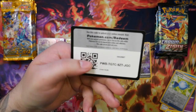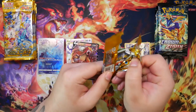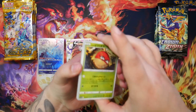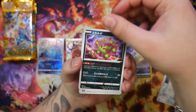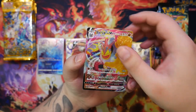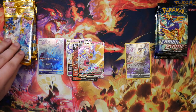Nothing for this one — oh, forgot the code card. Continuing on with this opening, let's see what our SAR will be. I still require so many cards from V-Star Universe for my binder and for cards I want to send in for grading. Oh, Machamp V-Max! Nice. And then Magnezone Holo.